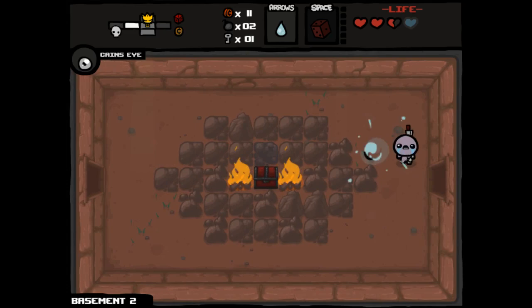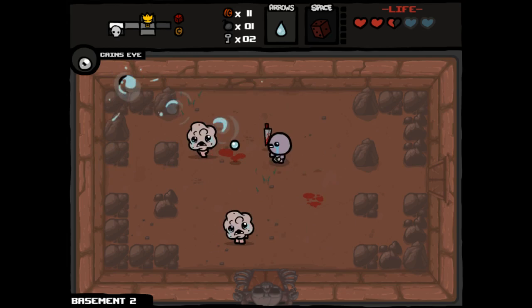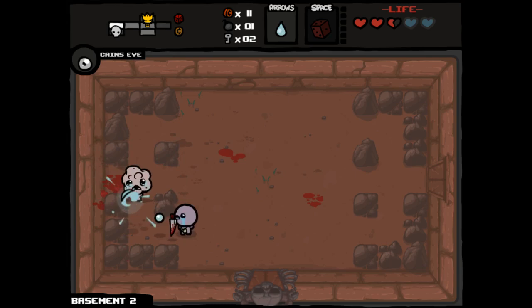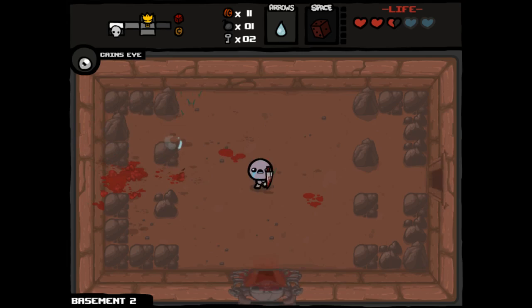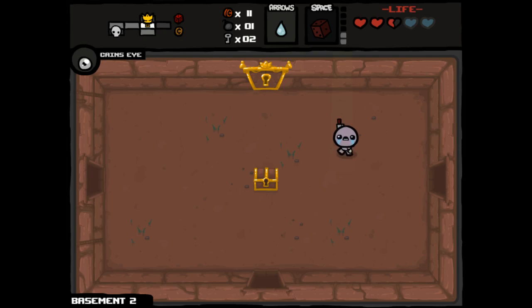We're probably not going to go to this item room right off the bat. My reasoning is I think it makes way more sense to save it — probably should have looked down for the secret room, but oh well — and try to use it on the shop instead if we get enough money. We'll get a re-roll ready to go, more or less, and then we'll go into the boss room and hopefully earn ourselves a deal with the devil, which is one thing we did not have at all in the last run.